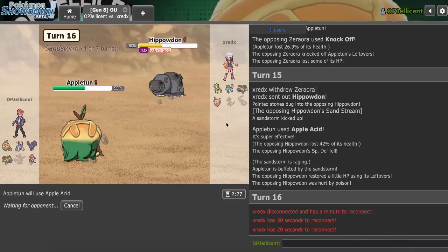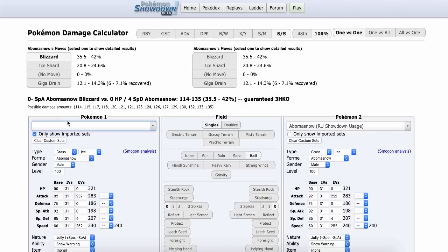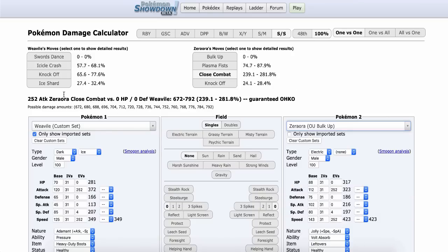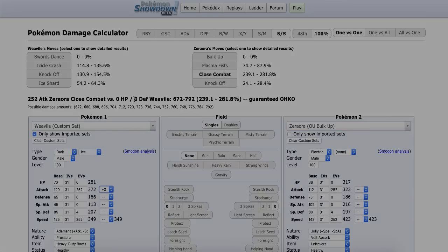We'll wait until this guy officially loses - if he comes back, we'll play him. But he can't win from this position. I'll actually run it in the calc right now. Zeraora dies to plus-two, right? Weavile against Zeraora - yeah, plus-two Ice Shard does over half, so that would be my game.